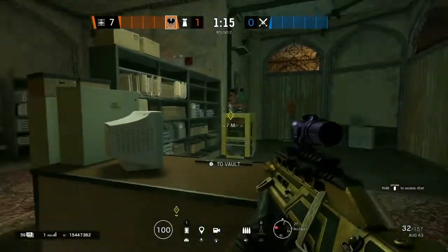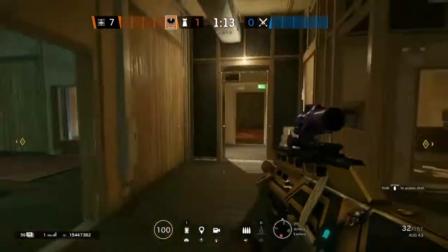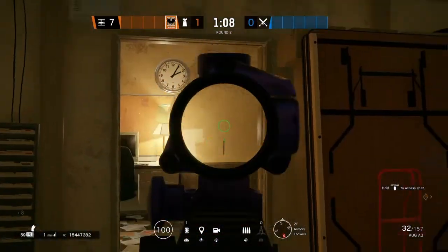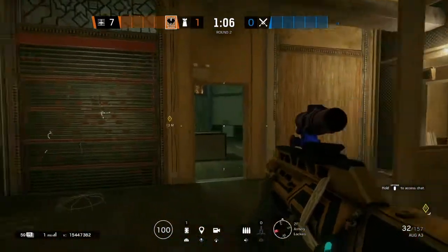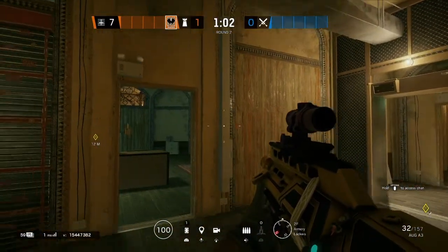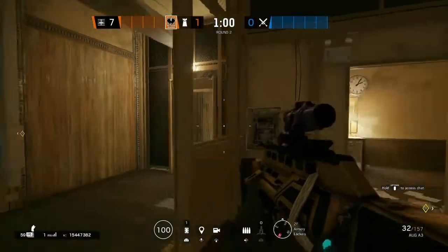Focusing back on defense, not much to say about Kaid. He plays here, watch out for hallway pushes and rushes. Go off your cams and comms because Jager will be playing in security, and Mute will be playing archives watching Fountain and Offices. Rely on your teammates for all that information.